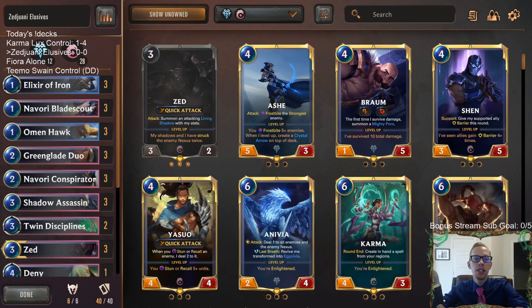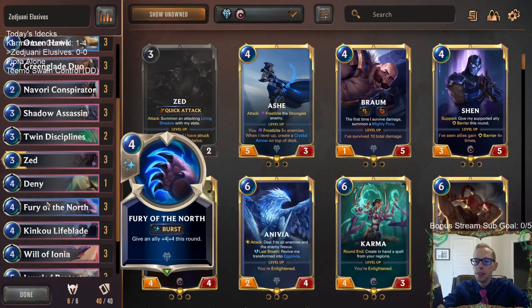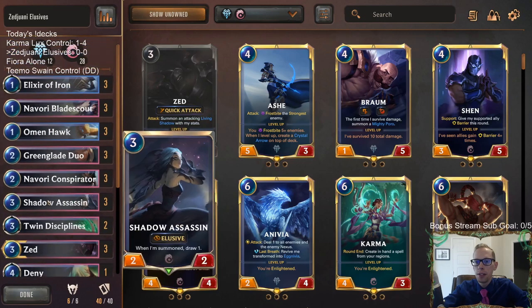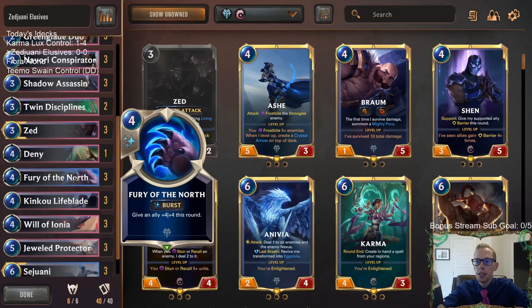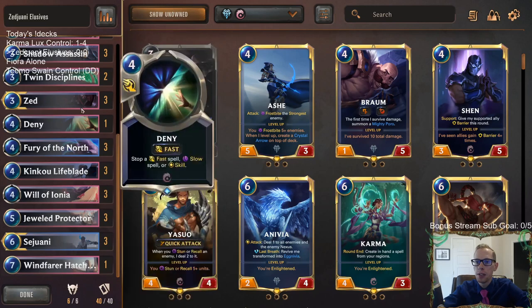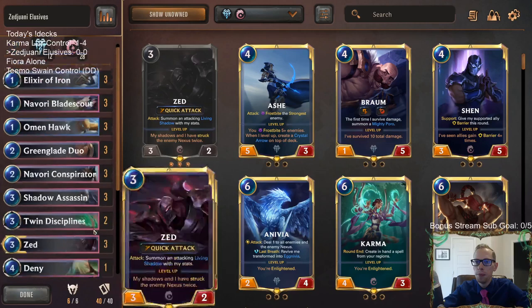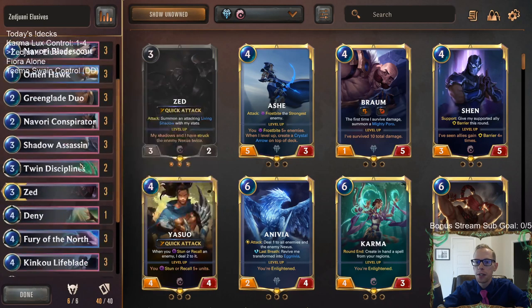Welcome everybody in Twitch chat and on YouTube for some Zed-Sejuani Elusives. I think this is a really good deck and I think this is going to help out our losing streak that we've been on recently. This is just regular old Elusives, the Kinku Elusives, but instead of playing Kiku Wayfinder, we're going with Fury of the North and Sejuani, giving us some more power with our two champions. Both Zed and Sejuani are quite good, and our Elusives are still really good and we can race some decks with them.